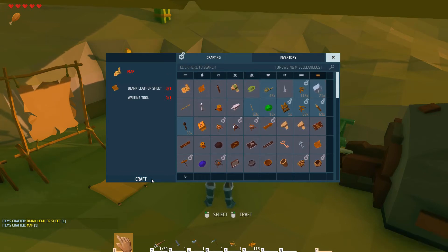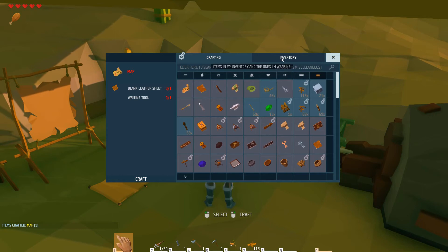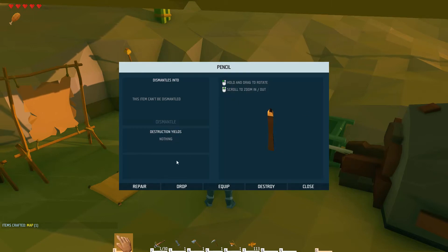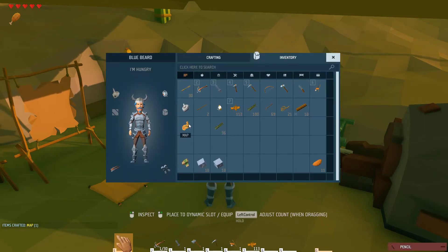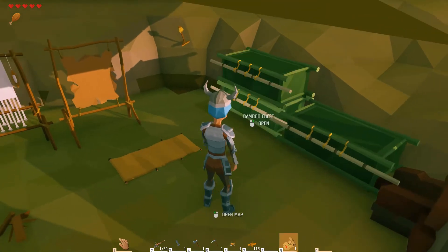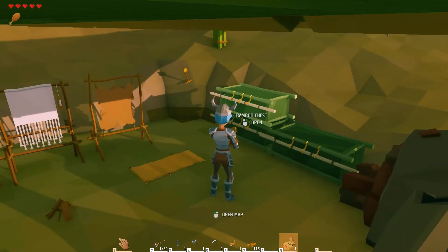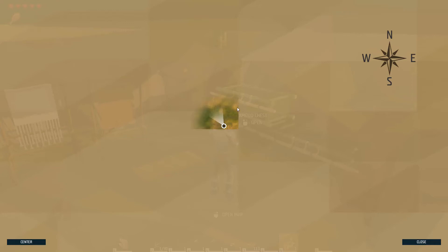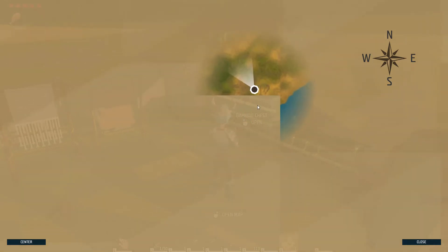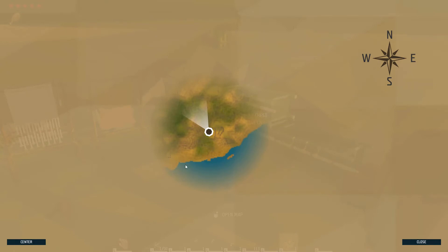Unlike Minecraft, you don't have to have the map in your hand when you explore for it to reveal - as long as you've got the map in your inventory it will map wherever you go. You can get rid of the broken pencil because you don't need that anymore. I tend to keep the map on my hotbar so I can refer to it every now and then. These straight edges are just a little glitch in the game - it is an early access game, there will be a few bugs, but it will reveal as you move around.